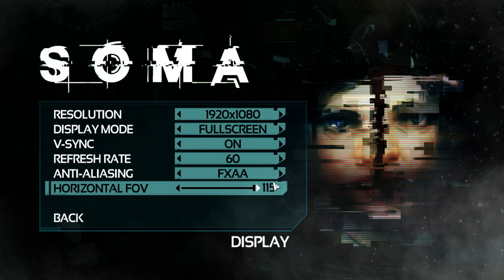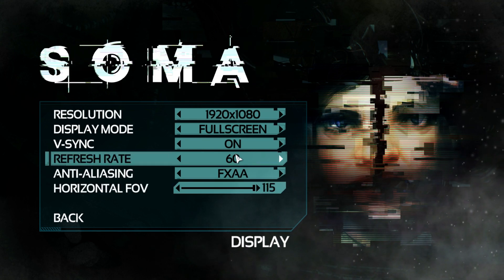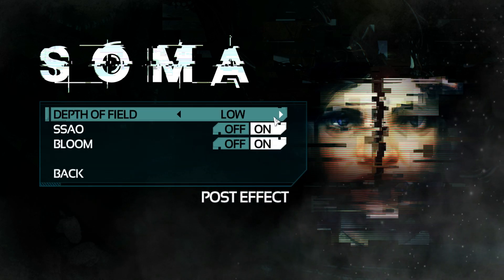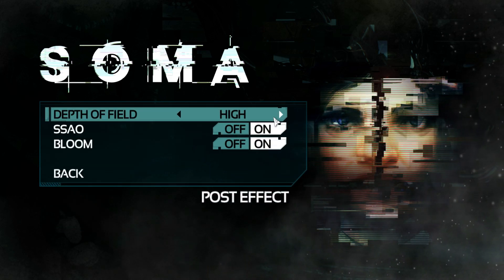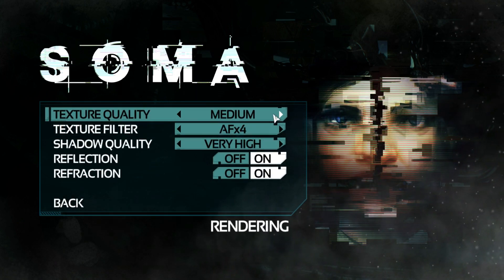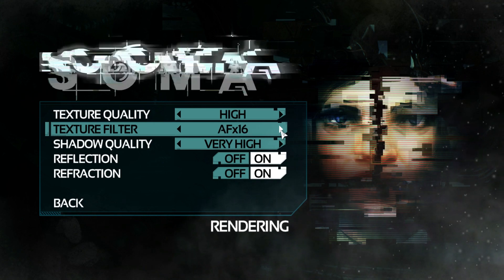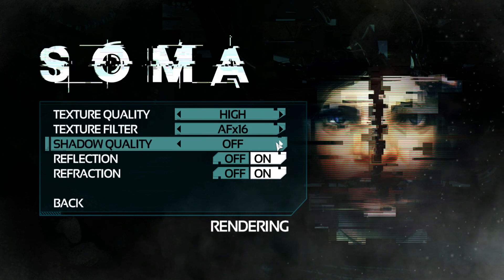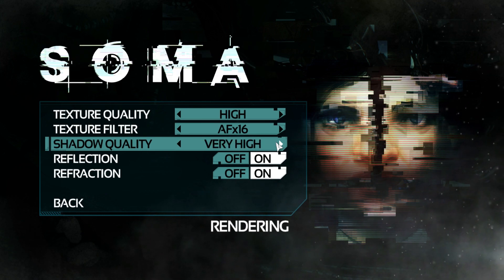The only AA is FXAA and the FOV slider goes from 80 to 115 degrees. There are 3 levels of depth of field and the ambient occlusion is SSAO, as well as bloom on or off. There are 3 steps of texture quality and also texture filtering from bilinear up to anisotropic filtering times 16, as well as 4 steps of shadow quality and reflection and refraction on or off.